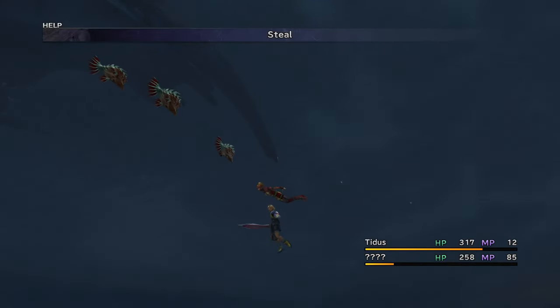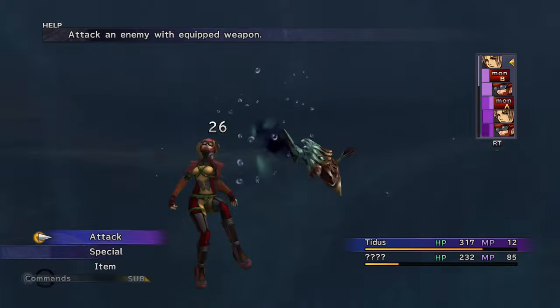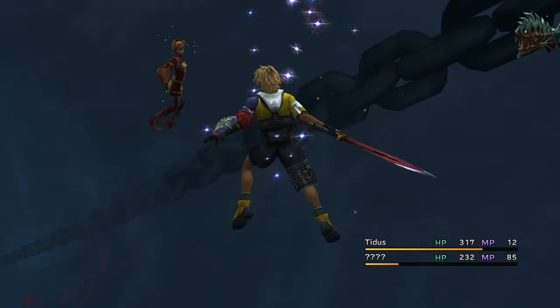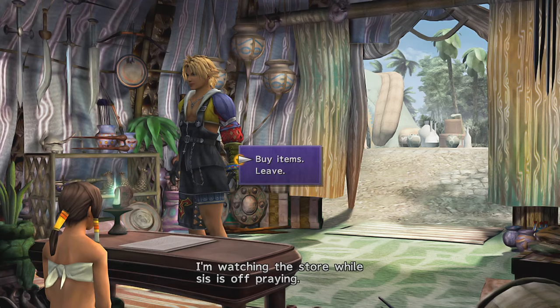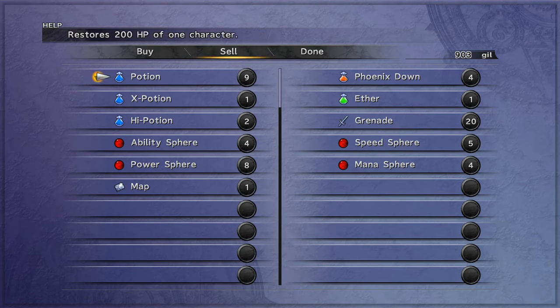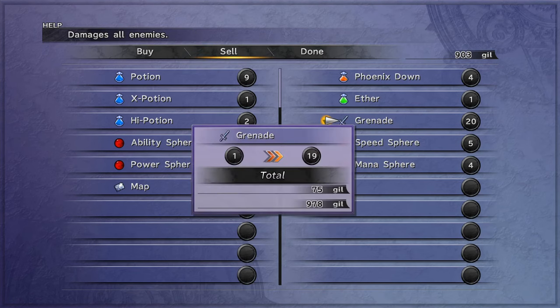It is optional to start farming for grenades here. If you're farming, have Tidus use Cheer as Rikku steals. You have plenty of potions, so use them if needed. The grenades will be good for extra Gil early on, but save one or two — you will be using them later.